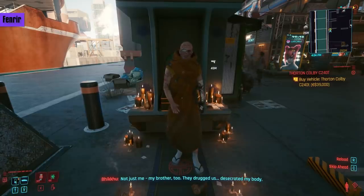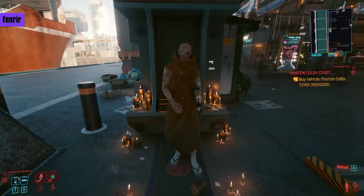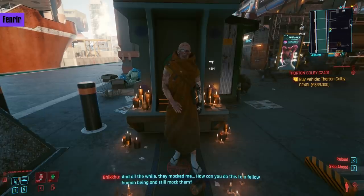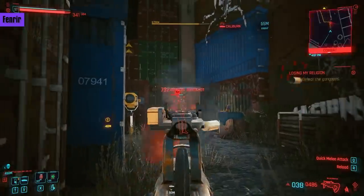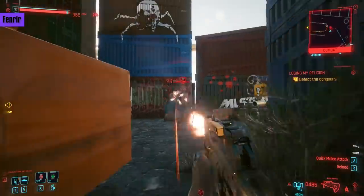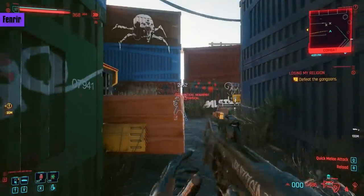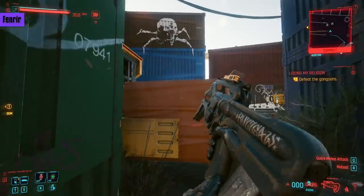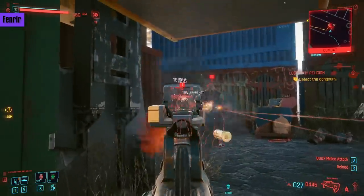A monk whose religion forbids him using body modifications has been taken and modified against his will, and now his brother is in peril. Go to the location marked and if you're feeling up to it, put on a non-lethal mod to your Buzzsaw to comply with the monk's request not to kill — though I really don't know how this isn't killing the Maelstrom. I like the use of the crane here to get rid of their cover, even though the Buzzsaw can shoot through it.